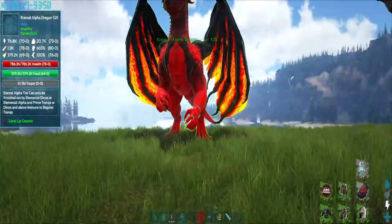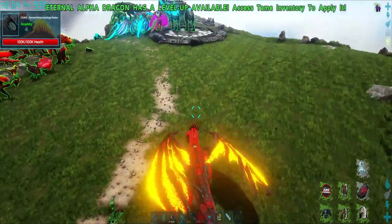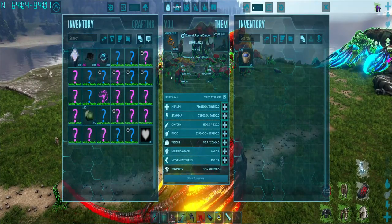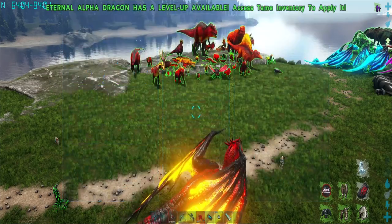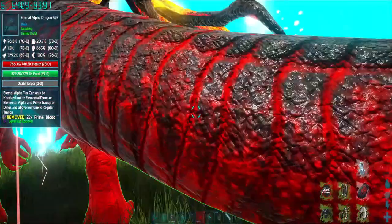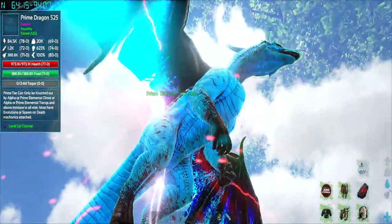The finale — we're going to finish with this bad boy, the dragon. Same principle as before: we have the saddle, we have the prime blood. All we have to do is press X and it will now evolve. And there it is — we now have a prime dragon.